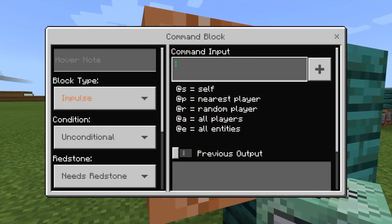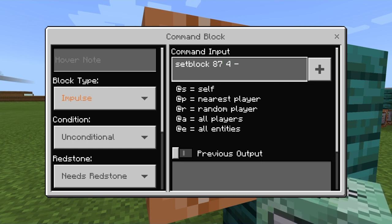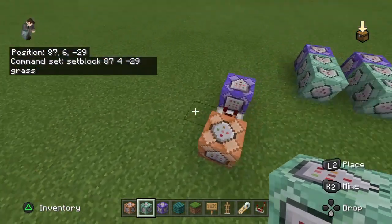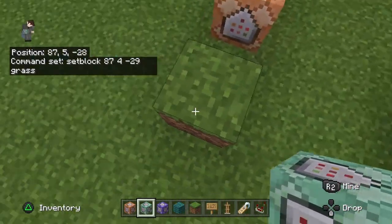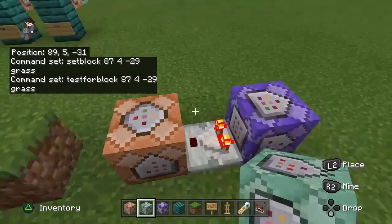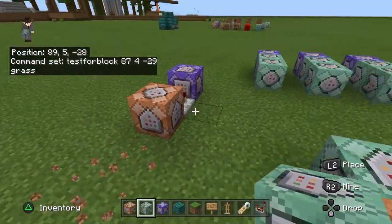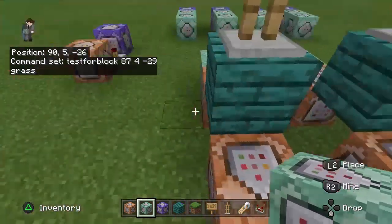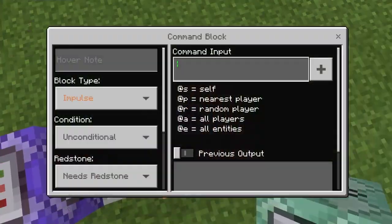Here you can just do 'setblock' at those coordinates you just wrote - 87, 4, minus 29 - and you're going to type 'grass'. Basically when you press this one, it sets a grass block here, and this one tests for a block and it actually is one. So that sends a signal to this one. So here you have to concentrate a little bit.